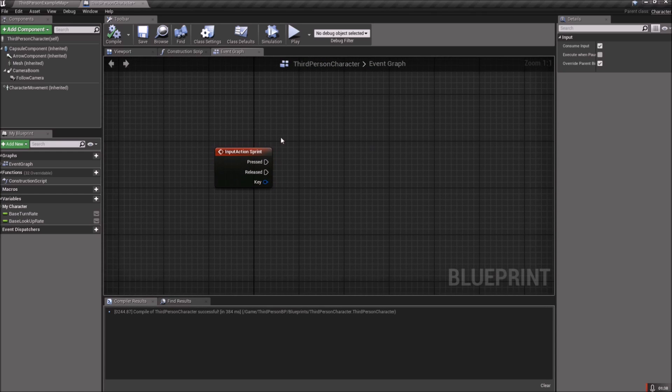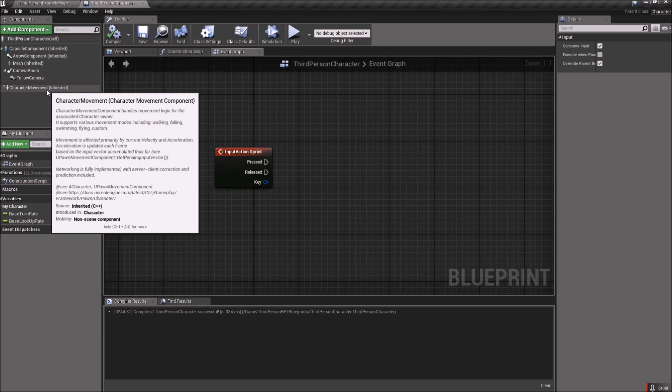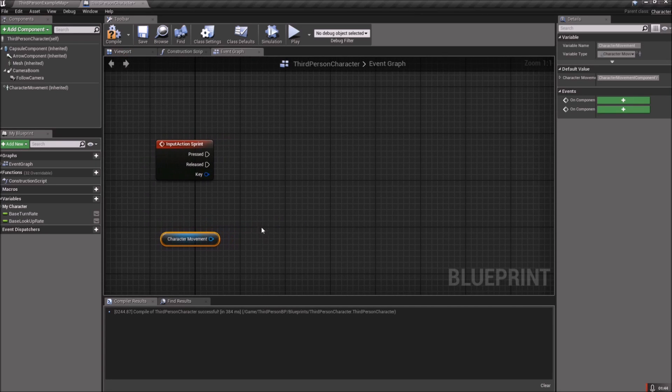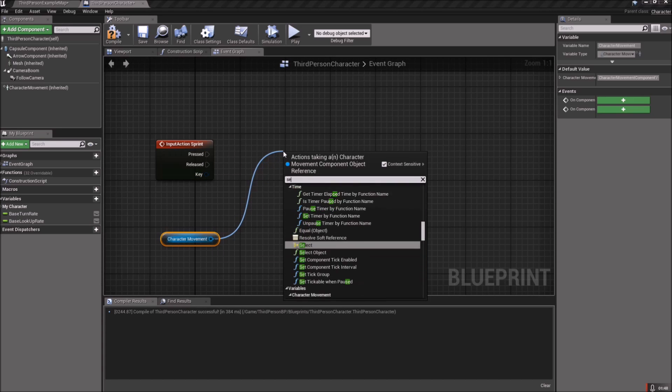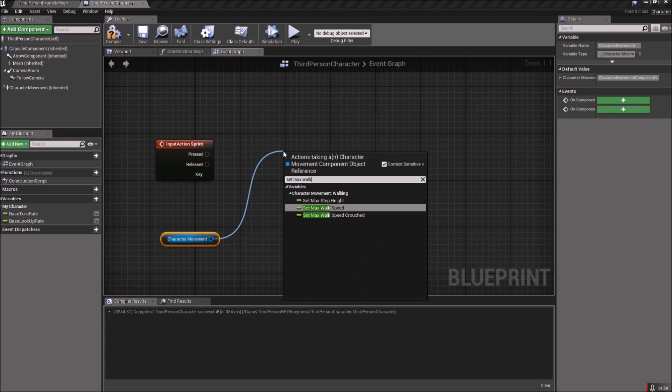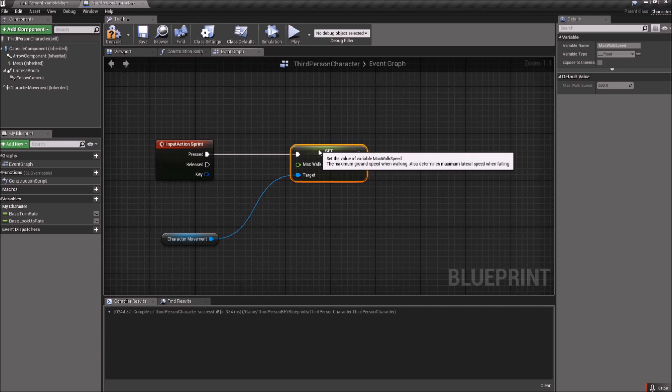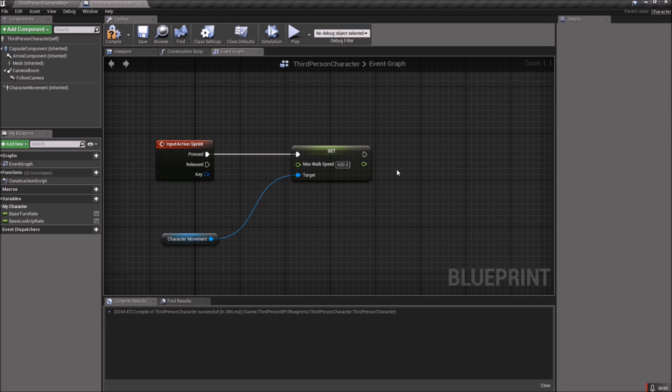Now for Sprint, we'll need to get the Character Movement component — drag that in. On Pressed, we're going to drag off and Set Max Walk Speed. When we press Sprint, we're going to go to the full speed of 600.